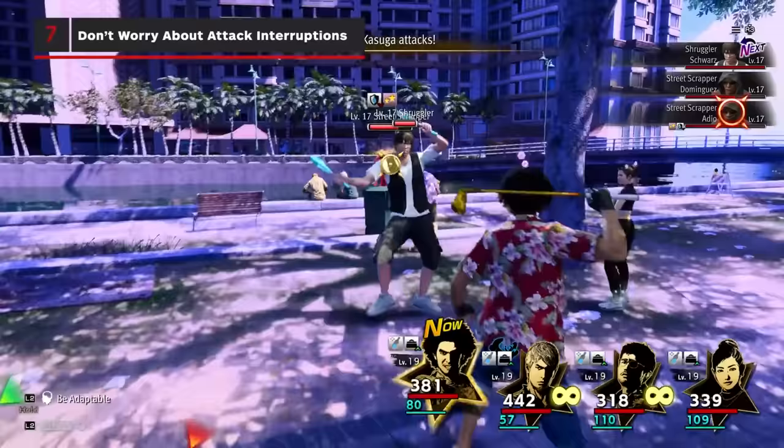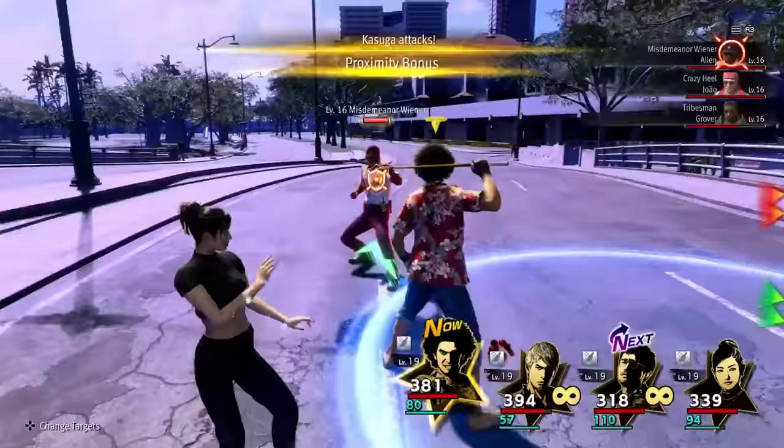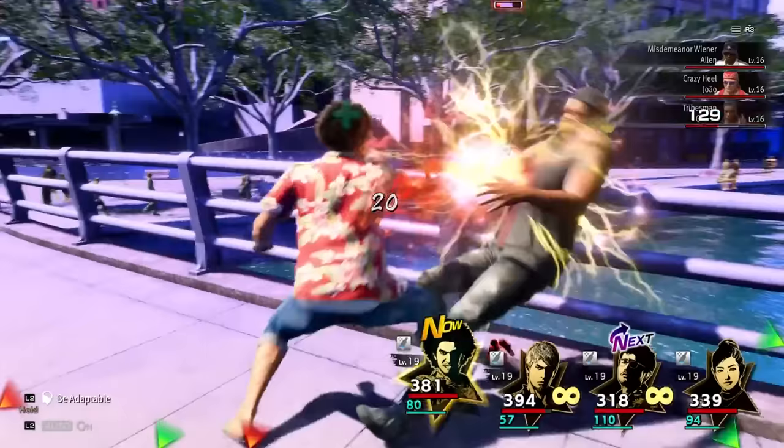In Yakuza Like a Dragon, trying to attack an enemy with a bunch of friends in the way was usually a bad idea, as you'd get knocked away during the attempt, cancelling the attack. This mechanic has been removed from Infinite Wealth, and you can now run through as many enemies as you like.